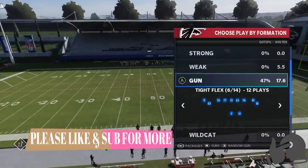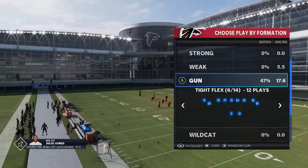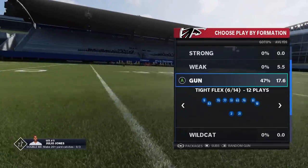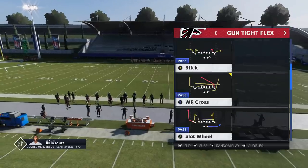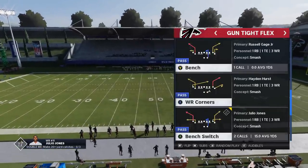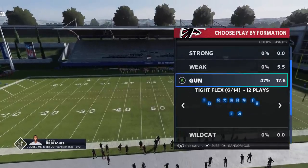That's the Gun Tight Flex. This formation is in the Rams, the Bengals — which is one of my personal favorites, and one I might use quite a bit going forward — and the Run and Gun. That's it. So it's a little bit hard to find, but if you're running a custom playbook you can always add this. You won't be disappointed, because like I said, it's one of the best passing formations in the game.